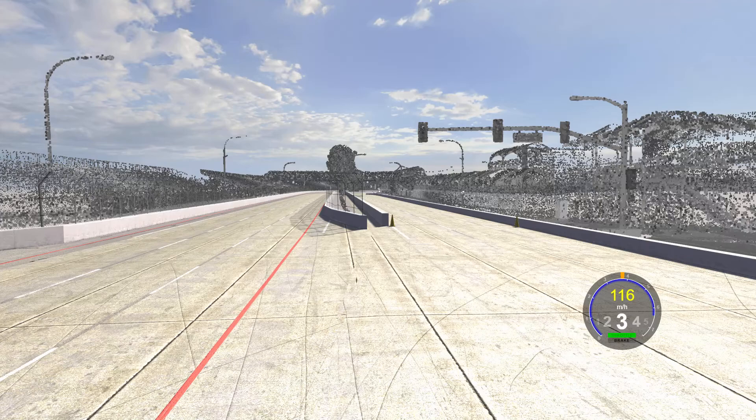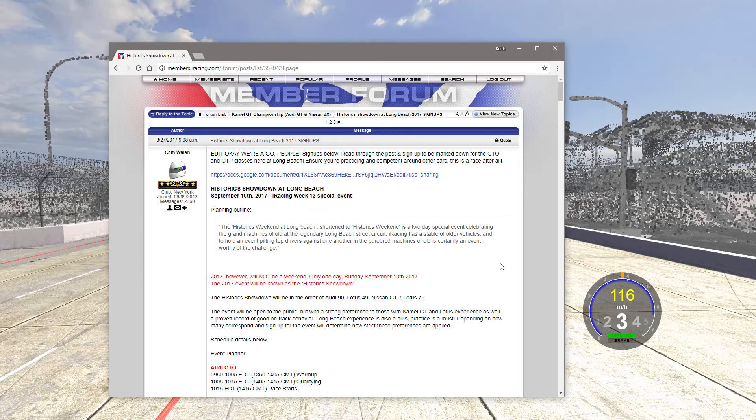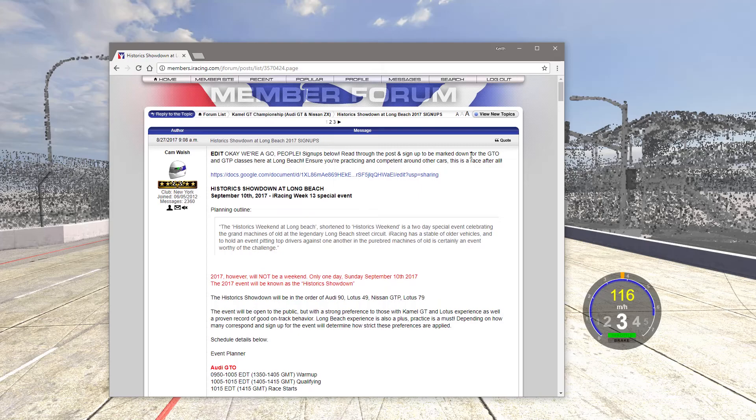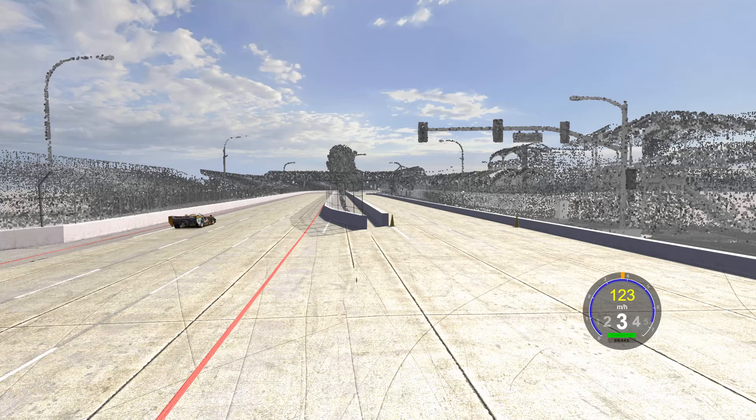Hello and welcome to another lap guide. For this guide we're going to go over Long Beach for the week 13 event organized by Cam Walsh — big thanks to him. It's called the Historic Showdown at Long Beach and we have four separate races: the Audi, Lotus 49, Lotus 79, and for this guide we're looking at the Nissan GTP. Let's go ahead and play this back first without commentary.